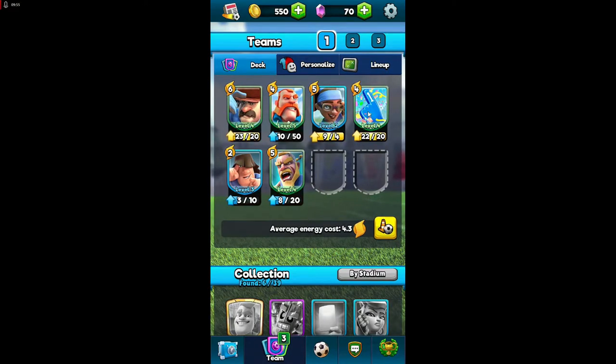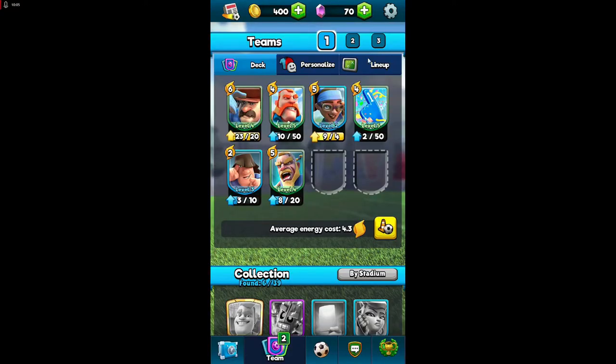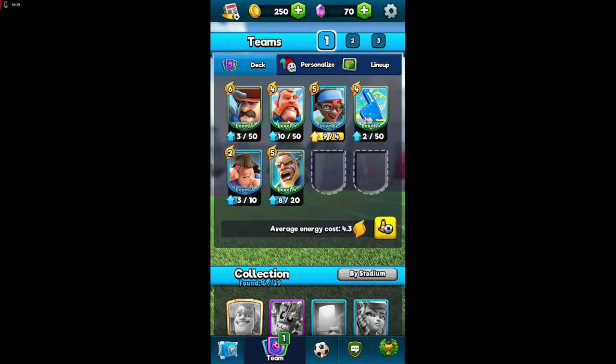Let's upgrade some things. Don't focus on upgrading cards you're not going to use — for example, this one is not very useful. Save your gold to upgrade the cards you will actually use in battle. This one, for example, is very good at defending your goal because he is very big. Okay, we're upgrading. That part is explained.